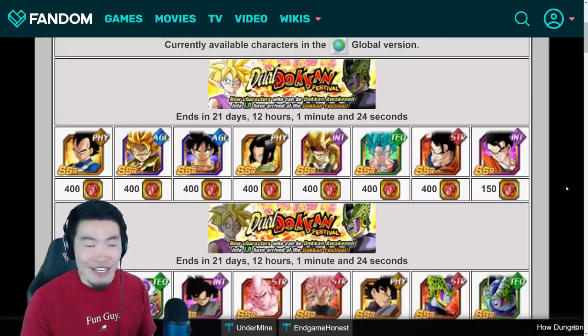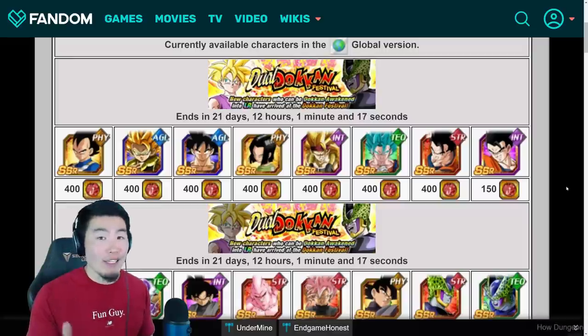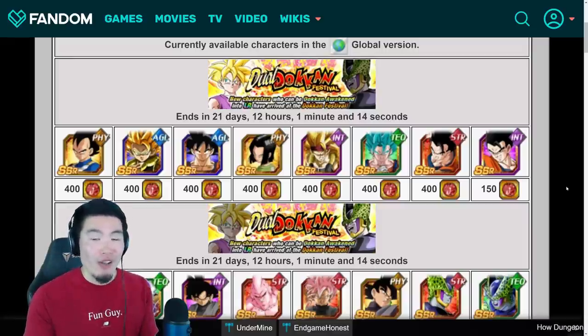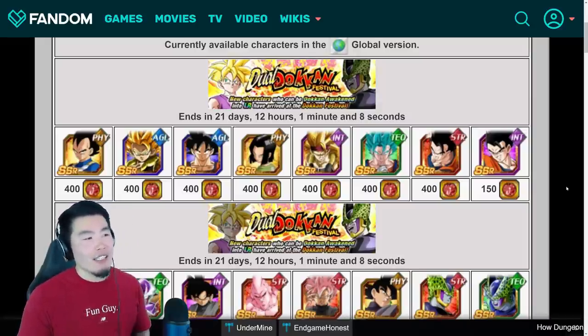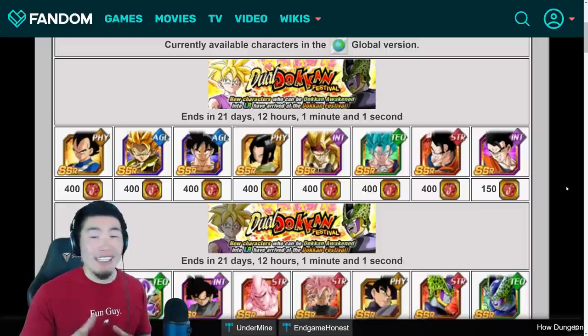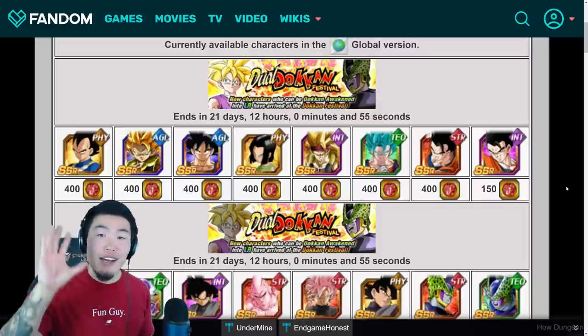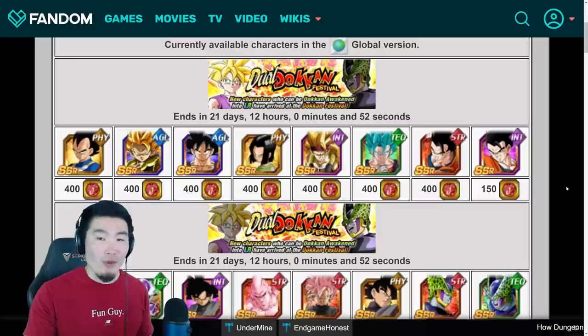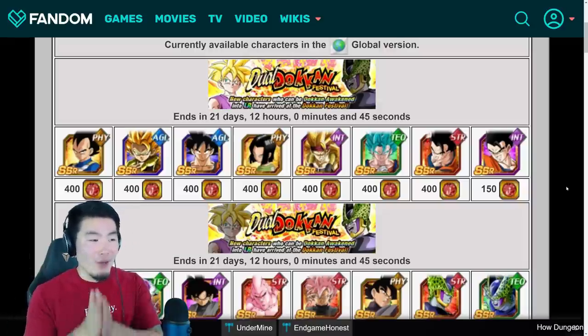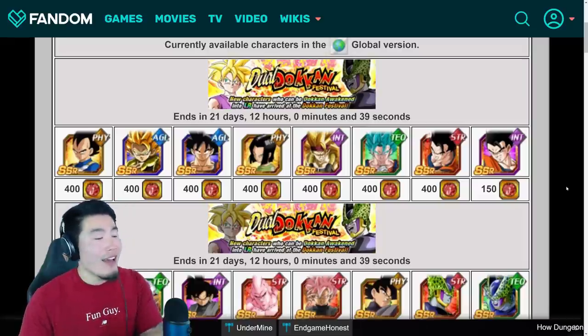Personally, I'll be saving my coins from this point on. I have 420 coins, so I only need 80 more to buy a Dokkan Fest LR. All those coins are going toward LR Gohan as soon as he becomes available in the shop, which I expect around the middle of next year — six to nine months from now. I've spent around 2,400 to 2,500 stones on this banner without getting LR Gohan, so I am done summoning for him at this point.